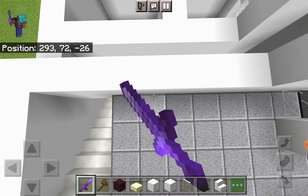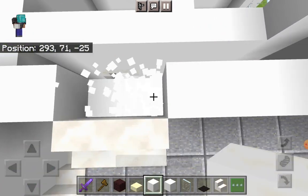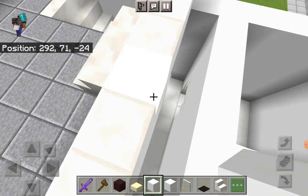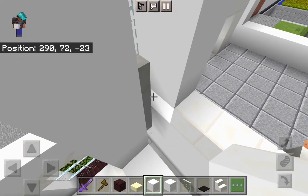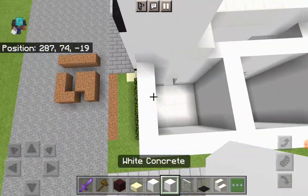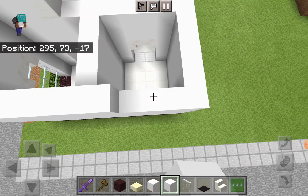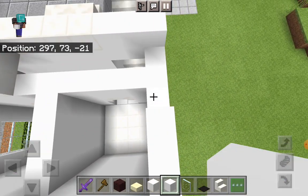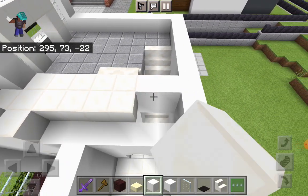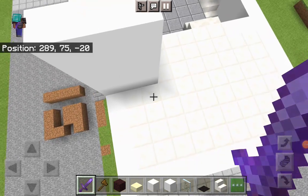Once you've done that, come over here — these two blocks, just place two normal quartz stairs. Take out your block of quartz, break out these two and do the rest until you reach there. Place one here. Go around this with white concrete, then fill the entire top section using your block of quartz. You want to have something like this.